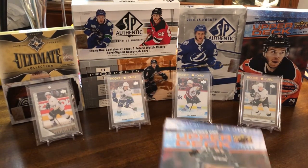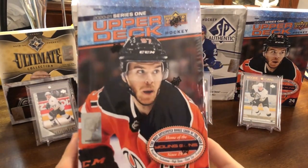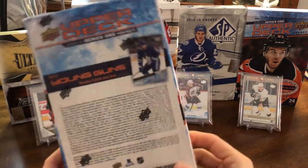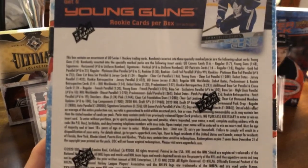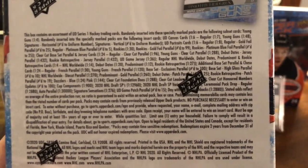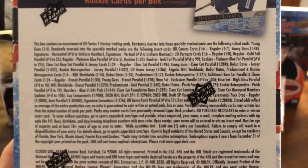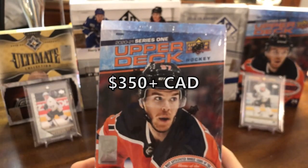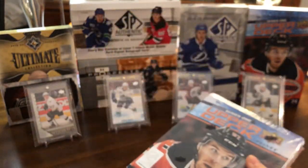Hey guys, today we have our second box of 2021 Upper Deck Series 1 Hockey. Of course, we're chasing the Lafreniere Young Guns. I'll quickly show the odds here. I did already do a video where I covered everything for a couple of minutes — all the inserts, everything you need to know about the product. Basically, we are getting six Young Guns per box, and that's the chase.